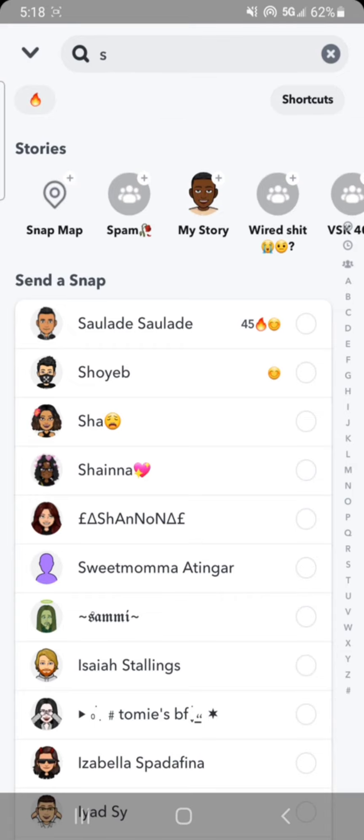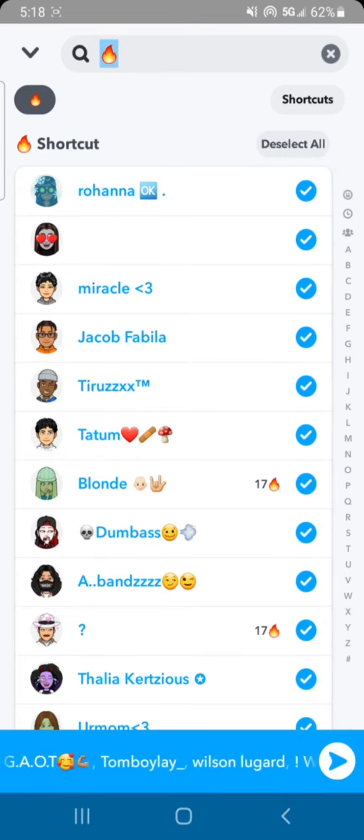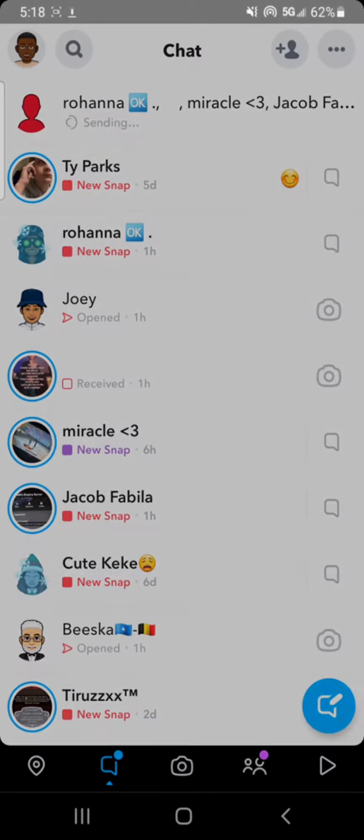What I do is just click where it says the fire shortcut, as you can see it pulls up everybody I want to send to, and then just click 'Select All' and send it. As you can see, it's sending.